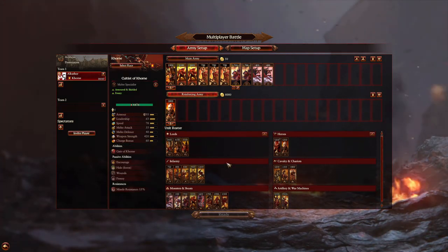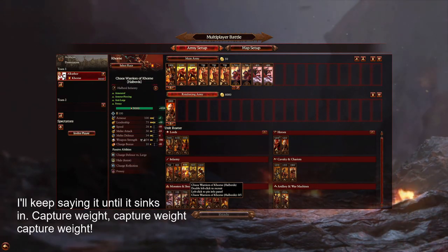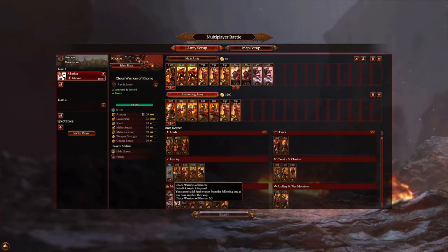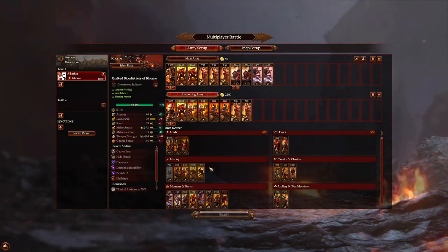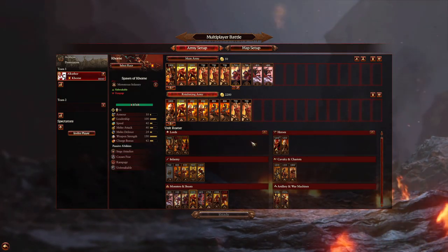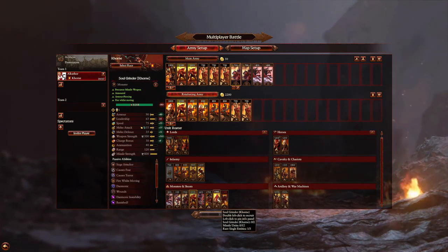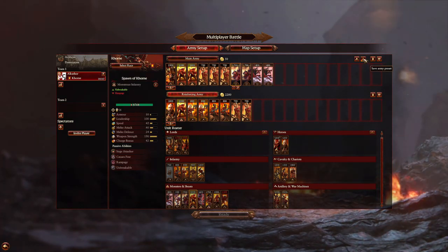Because this is a starter army for learning how to play, we want capture weight as our main priority. For what else we're going to bring in, it really depends on what we're up against, but we do need more capture weight. Most armies have some form of large unit so we'll bring a couple of Halberds. Most armies also have some sort of armor so we'll bring some warriors with shields. We might grab another Spawn, and from there you could go more Hounds and Furies, some cavalry, or even a Soul Grinder - but we'll leave it there and modify depending on our matchup.